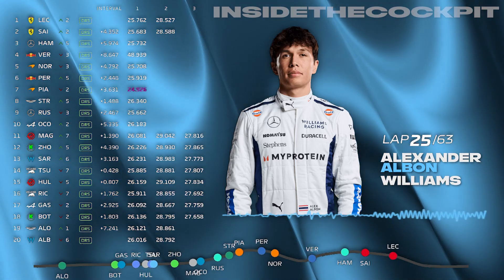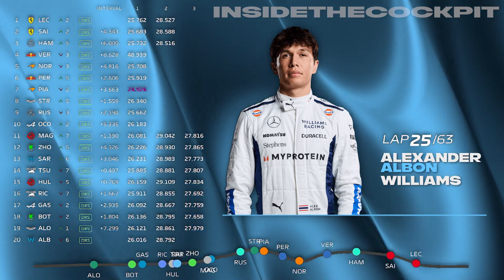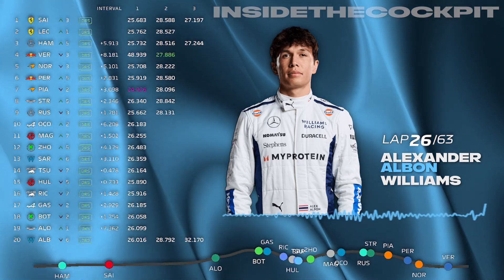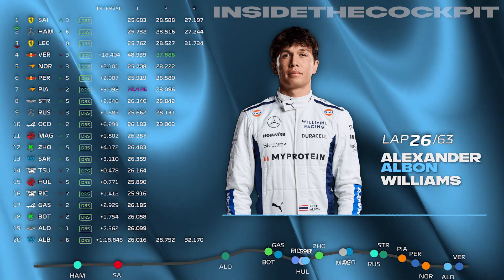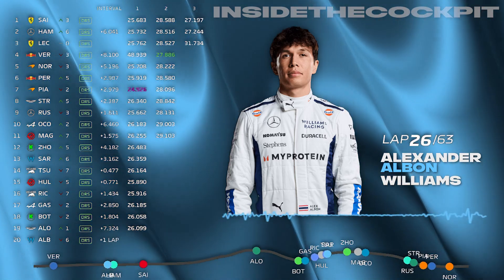Select neutral. And then when you see the orange light, you can pull first. And then launch is normal on the green. Okay, it'll be three seconds back to Hamilton. Hamilton alongside, then it's Verstappen, seven back.